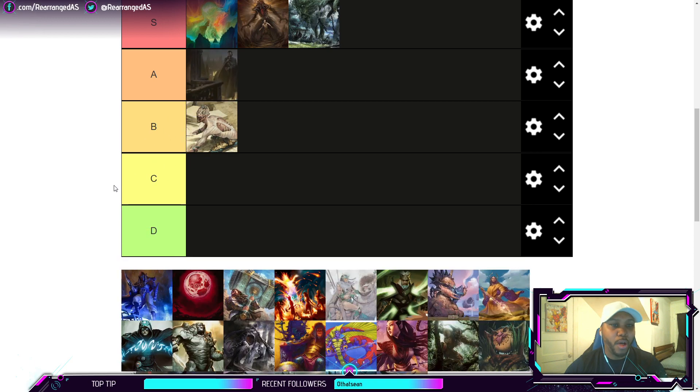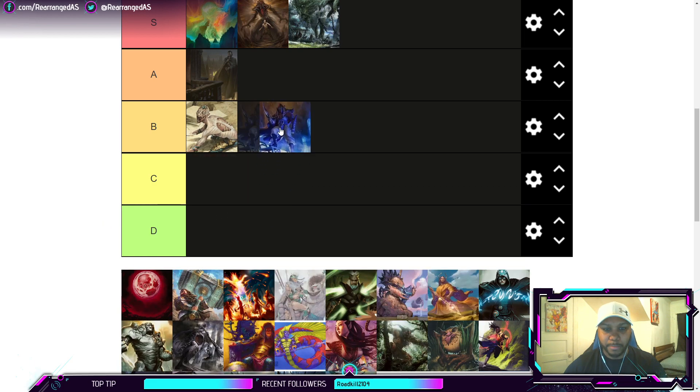Storm is actually more consistent than Ad Nauseam but much easier to hate out. Unfortunately Storm lives in B-tier, behind Ad Nauseam. A deck that is weak to both Force of Negation — at least in some capacity, you have Remands to help — and also weak to graveyard hate is just not going to thrive in a format that contains both of these things. Storm is not to be overlooked, but it stays in B-tier and not C-tier.